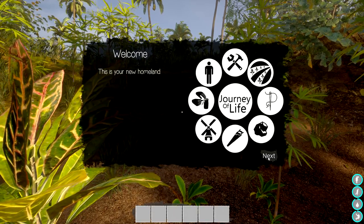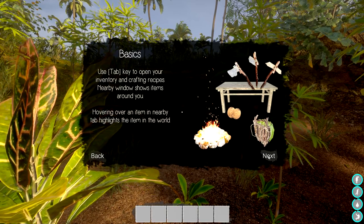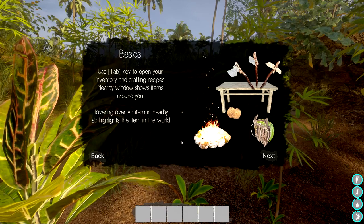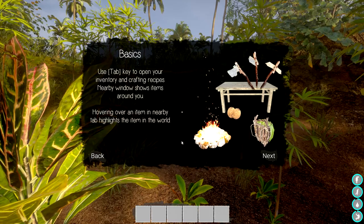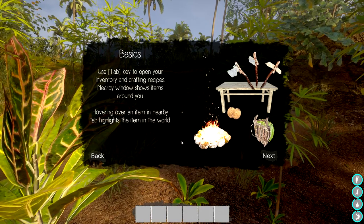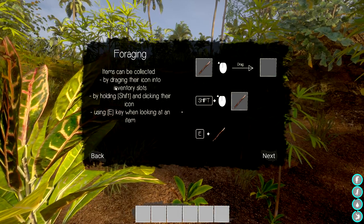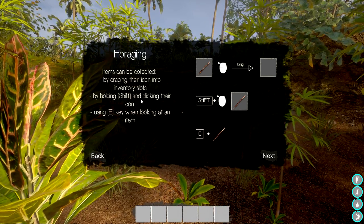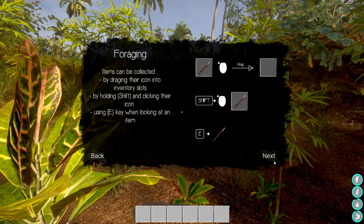Journey of Life - this is your new homeland. Basics: use the Tab key to open your inventory and crafting recipes. The Nearby window shows items around you. Hovering over items in the Nearby tab highlights them in the world. Foraging items can be collected by dragging the icons into the inventory slot, by holding Shift and clicking on their icon, or using the E key when looking at the item.